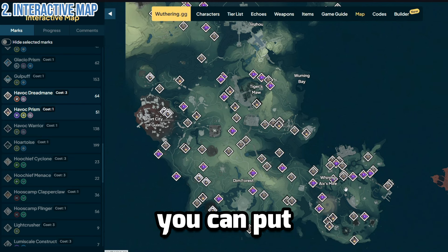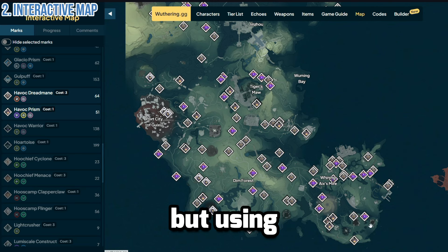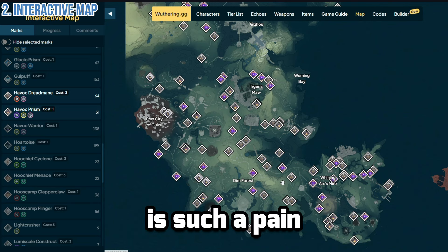With help from the interactive map, you can put your custom mark on your map to lay out your route and start farming them. But using the detect system from the echo gallery is such a pain in the butt.